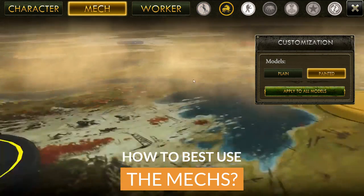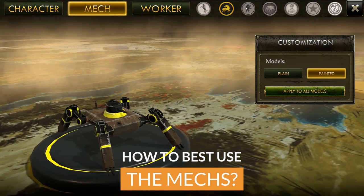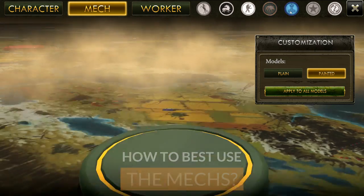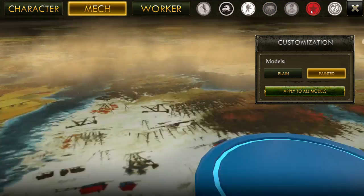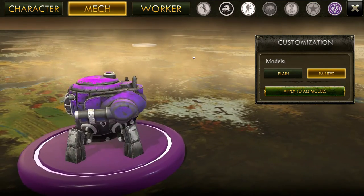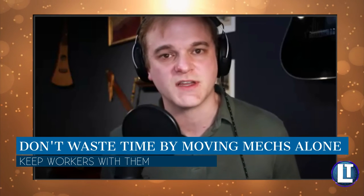Mechs are what attracts people's attention about Scythe — so what is their most valuable role? A general strategy tip: avoid moving mechs by themselves — what I call naked mechs. There are some reasons to do it, but the people I see do it successfully are pretty advanced players with specific reasons. In general, if you're moving mechs and it's not the last turn of the game, keep workers with those mechs. You disincentivize other players from attacking because they would lose popularity, and the reason you have mechs is essentially to get combats and to spread workers.